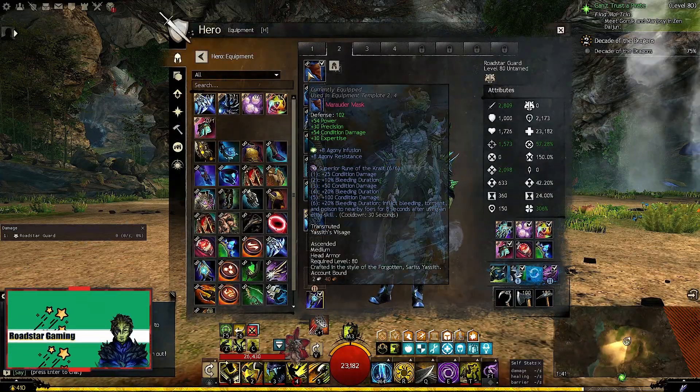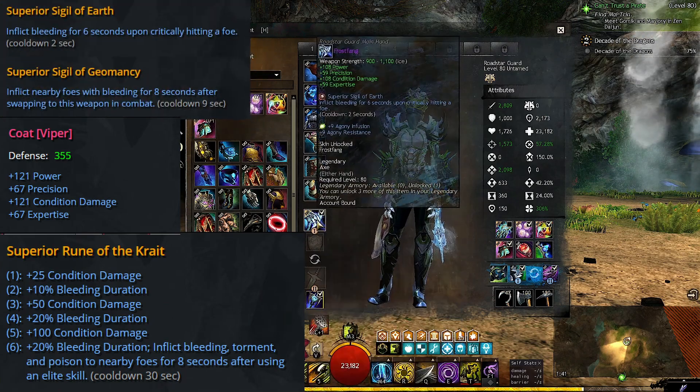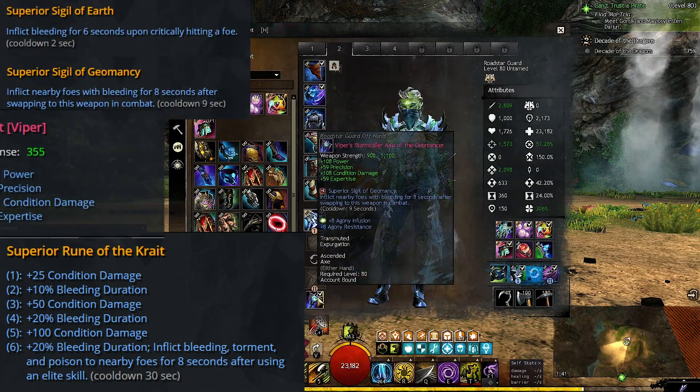Now let's start with the gear. I am using full Viper's armor and weapons with Runes of the Crate and Sigils of Earth and Geomancy for all that bleed damage and duration.